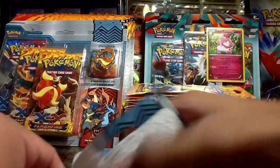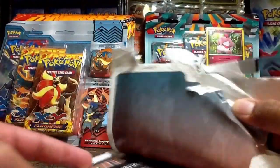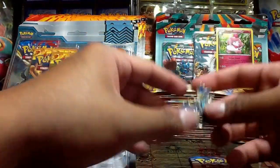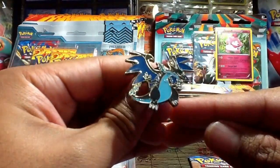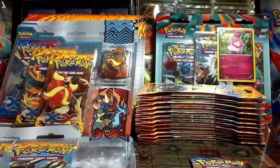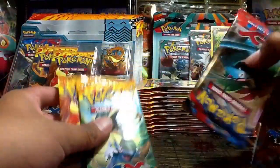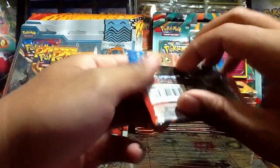I actually got my Furious Fists booster box coming through the mail yesterday, but I'll go ahead and make a separate video for that. Here's the Mega Charizard X version. Let's get the packs out of here and start opening them. Let's go ahead and start with the XY base set Mega Venusaur pack.